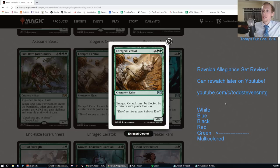Enraged Ceratok. Two green green for a 4/4. Can't be blocked by creatures with power 2 or less. That's an F.